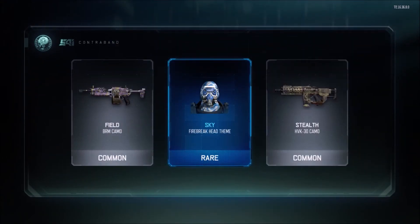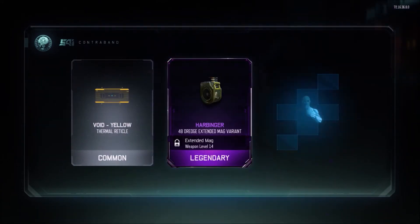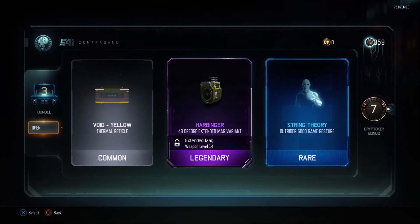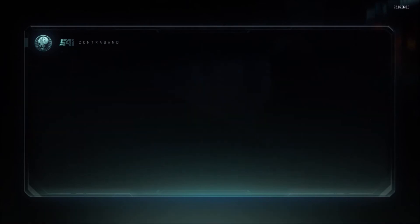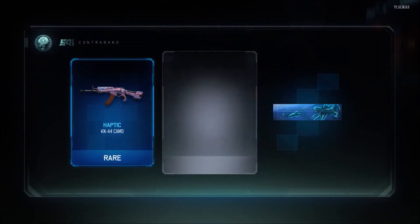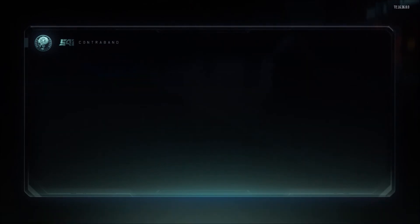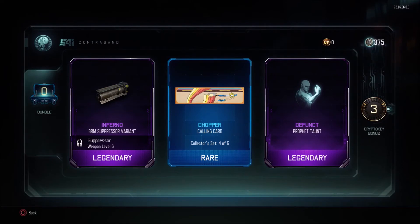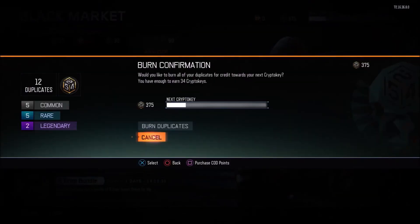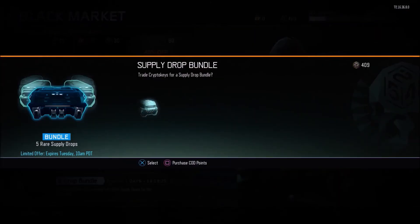Another head theme — Sky Firebreak head theme there. Two more common camos for weapons I don't even use. String Theory on Outrider — don't have that one for her. Hallucination on the VMP. Diplo for Seraph — that's the dab right there. 10 Cryptiki bonus. Another Epic at the back, just a camo — Monochrome on the ICR. Haptic on the KN, already have that one though. Chopper for the collector set right there, 4 of 6 — so that's pretty good. Let's go burn the duplicates. 34 duplicates, so we will open one more.